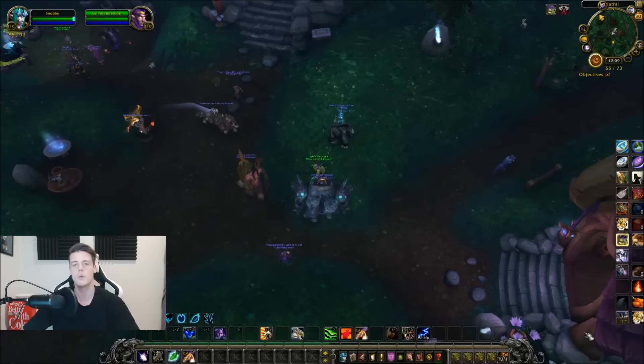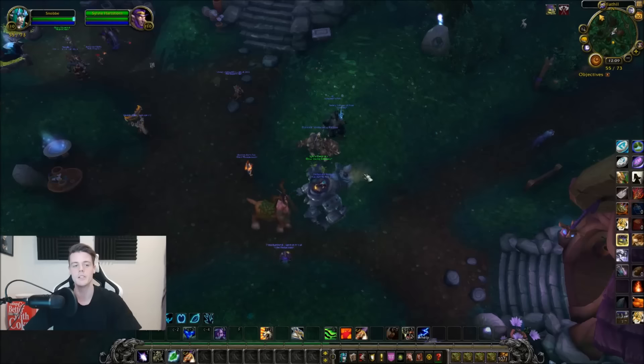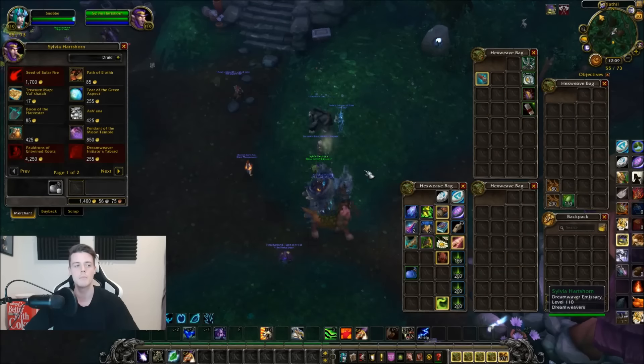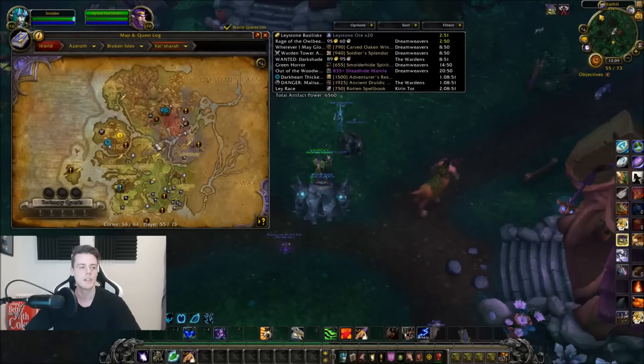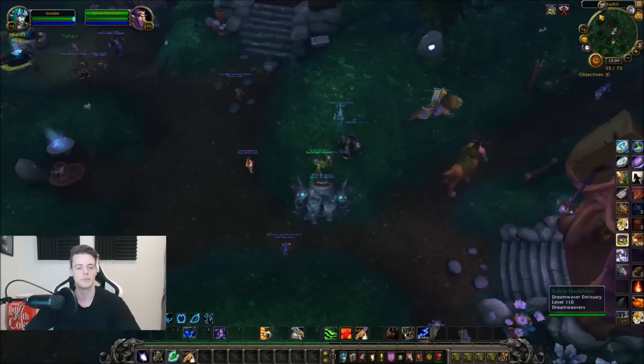Basically you need to get two items in order to get this artifact appearance. The first one can be bought from this vendor here in Valsharah, and you need to be exalted — it's called the Seed of Solar Fire.